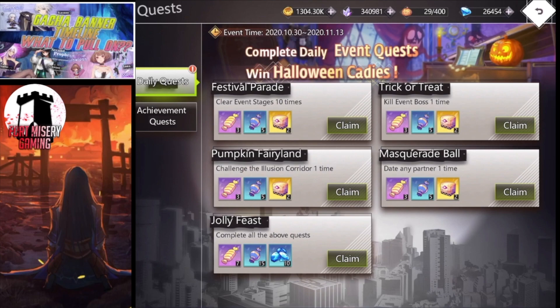You've got to clear event stages 10 times, kill the event boss one time, date any partner one time — which we went into dating in a previous video — and then challenge the illusion corridor one time, which you should always be doing. If you save up your illusion corridors and do like three in one day, you'll need to do them each day to get these daily rewards. When you complete all the quests you're going to get rewards too.